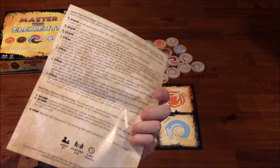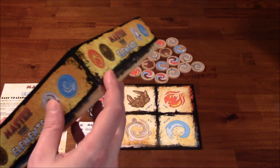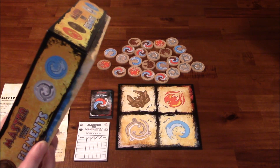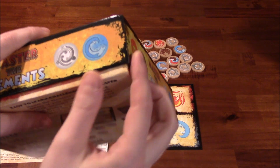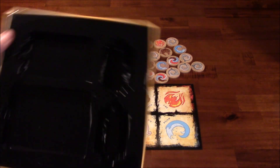You've also got a double-sided rule sheet. The box — I'm going to get this out of the way right now — it's warped or something, it's not a good fit at all. I don't know if the box insert is too big or what. There's nothing in here besides the box insert, no other components, and yet the lid does not come all the way down. So there's an issue there with production, which is kind of silly, but it is what it is.